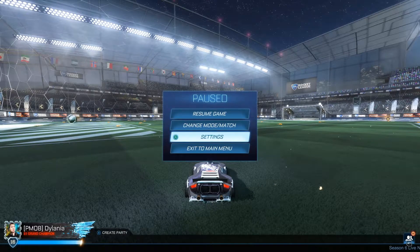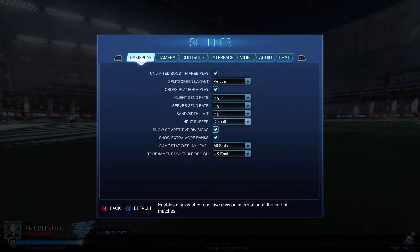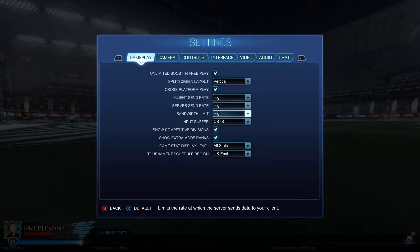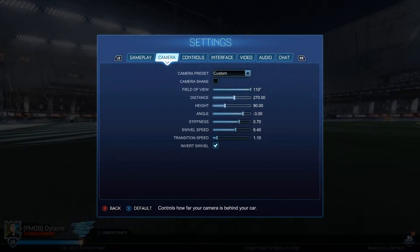To start off, you guys are going to want to press Start and go to your settings. If you're on the main menu, you should see the settings there. In the gameplay tab, the things you want to switch are having your client send rate on High, your server send rate on High, and your bandwidth limit on High. All these should automatically be on High, but if not, make sure they are set to High.